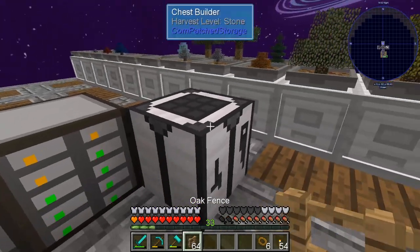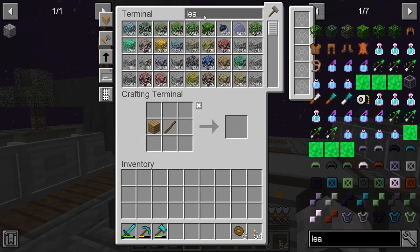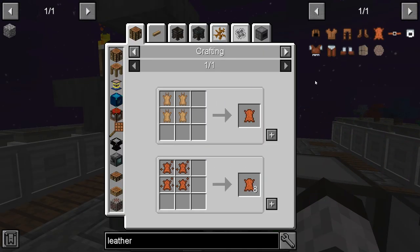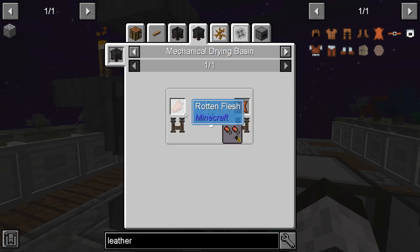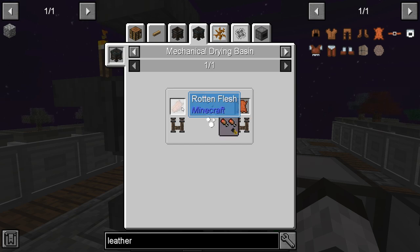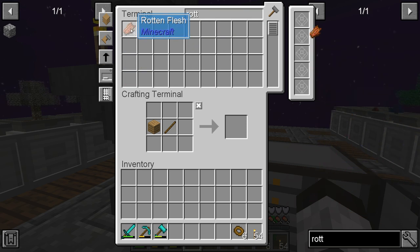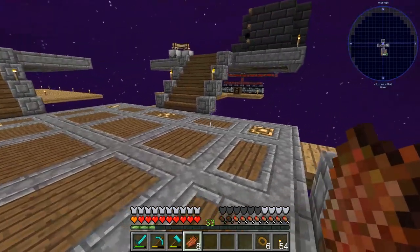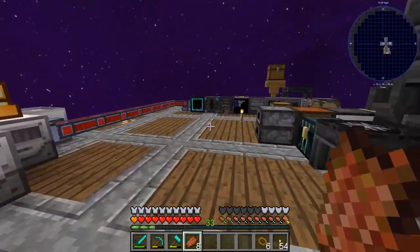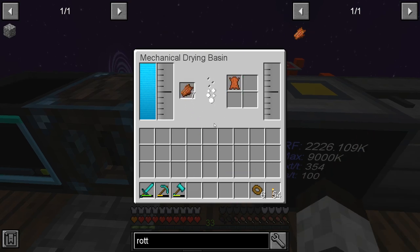There's a 64 oak fences right there, that's fortunate. And we need four leather — this is the piece that always takes me forever. You can put rotten flesh in the drying basin to get leather. We have eight rotten flesh and I don't know any other use for it besides making leather. So going over to the drying basin — look at that, it's really pretty quick.